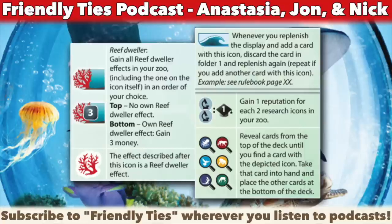The next big mechanic is a wave icon. It says whenever you replenish the display and add a card with the wave icon, you discard the card in folder one — essentially the oldest card on the display — and replenish again, continuing until the display is fully filled. In this expansion there's a pile of new cards going into that enormous deck, and this mechanic is there to help you cycle through the big deck quicker and see something more like consistency.